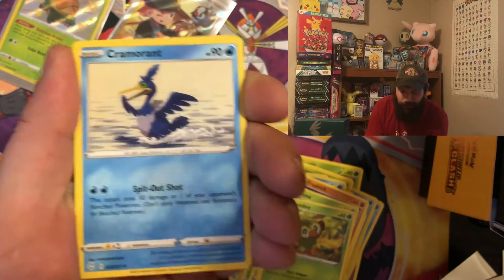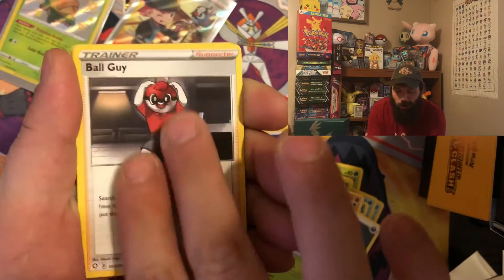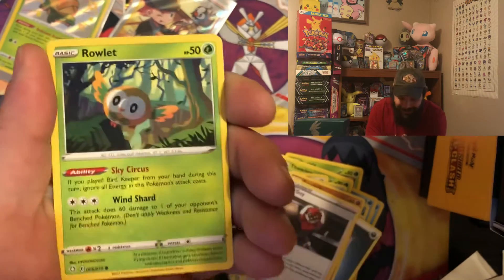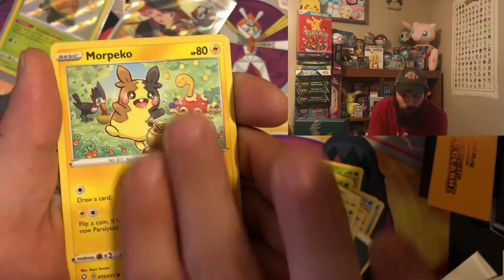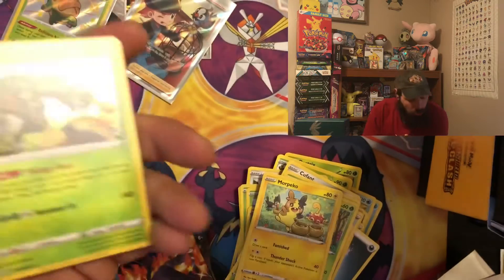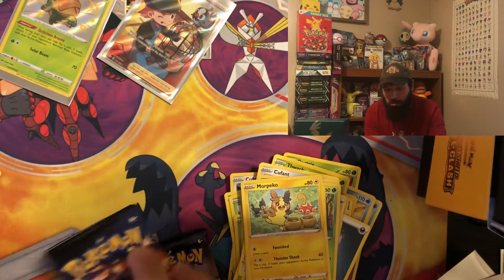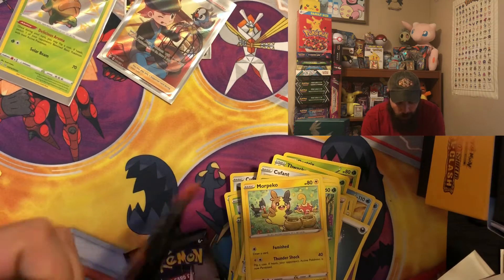Another Shining Fates code card for you guys. I really hope y'all are getting something awesome out of those — I wish everybody gets a shiny Charizard. We got a Rallet, Flapple, Cofagrigus, Morpeko reverse, Rallet, and Rillaboom holo — not bad. Two packs in a row of awesome pulls.